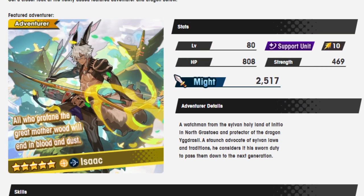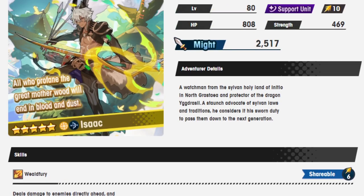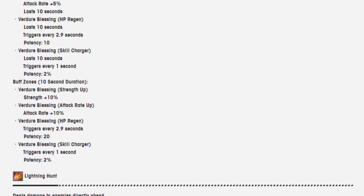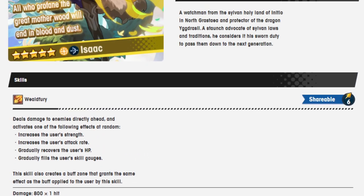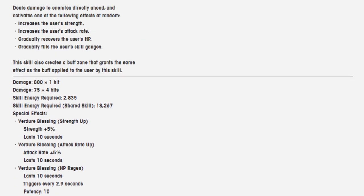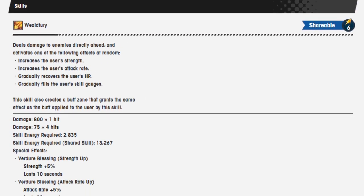So, Isaac. The one obvious negative here is that his Skill 2 is lacking. Even if you like this unit, you cannot deny this Skill 2 basically doesn't exist — you're almost never going to use it, because he's a support unit and they decided to put all his support into Skill 1, which is perfectly fine. Even with the random effects, the things he's giving sound very good and very useful, and could potentially be amazing.